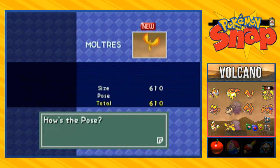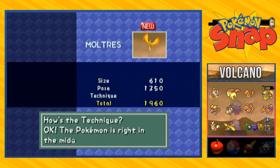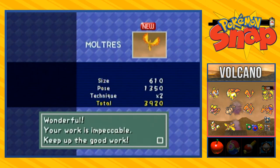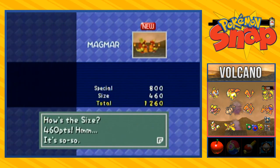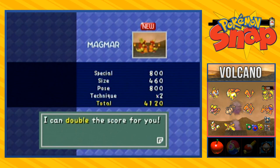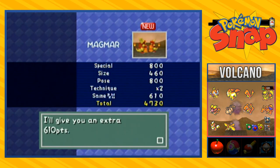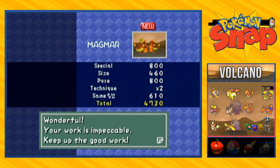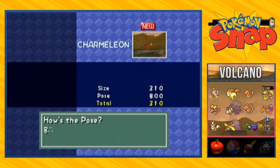Then we got Moltres — look at that, what a wonderful pose, bam! So we're getting some good scores right here, the best scores we've gotten. Then here we have — isn't this fighting Magmar? Special 800, 460, unstable — and there are other Magmar in there. So it's not the best one, but it's still something. And here's the worst of the pictures I've taken — it should have been in the middle of the frame.